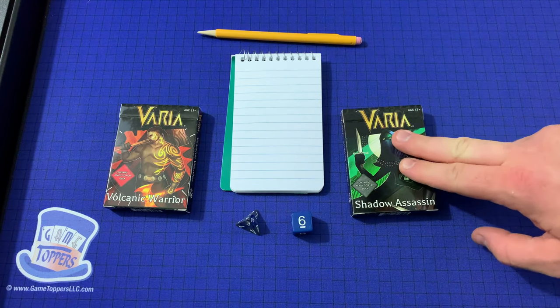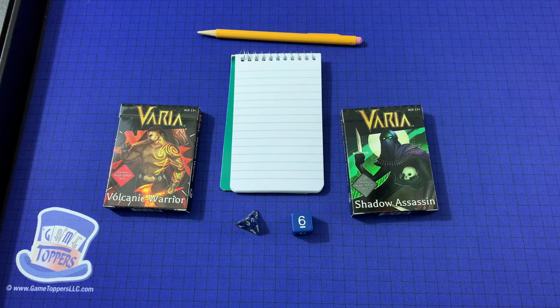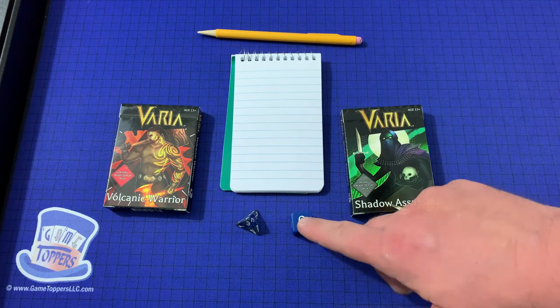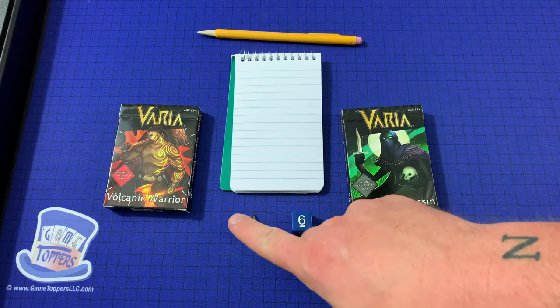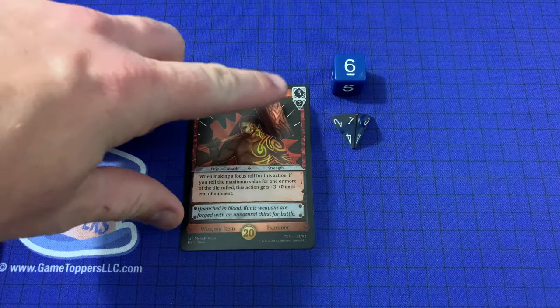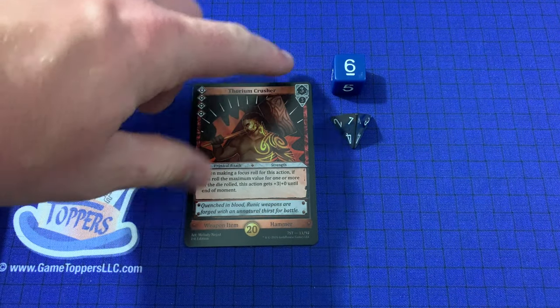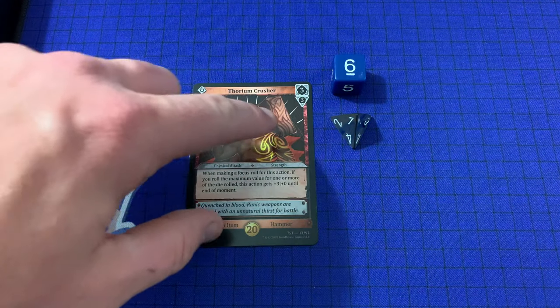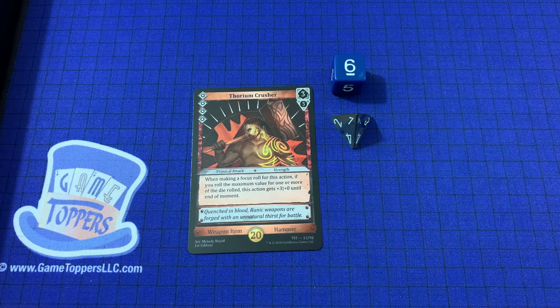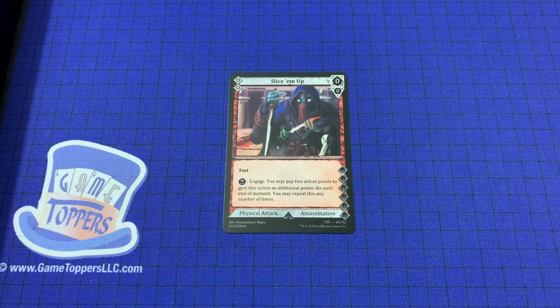Currently there are seven different class decks from which to choose in Varya. For this video we'll focus on the Shadow Assassin and Volcanic Warrior. The six-sided die and four-sided die will be used to randomize numerical values on the cards. For example, this symbol means 3 plus 1D6 — so in this case 9 — and this symbol means 3 plus 1D4 — so in this case 4. If a player is unable to locate a D6 and D4, there are plenty of free dice apps available on most phones.